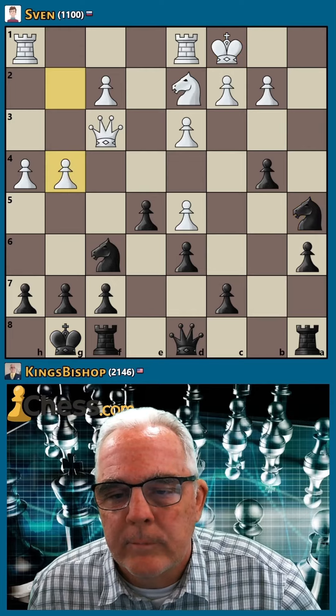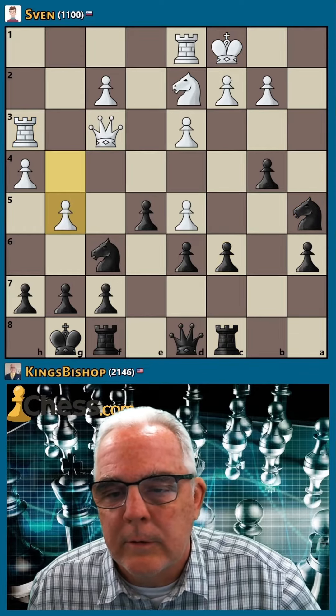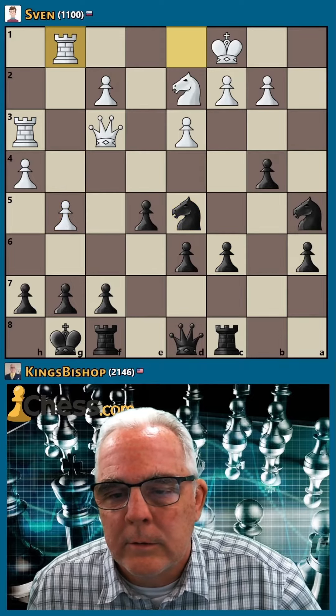Free pawn. Now rook c8 to push the pawn here. The knight will take. Let's hit their rook.